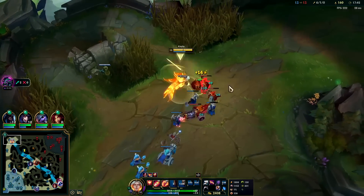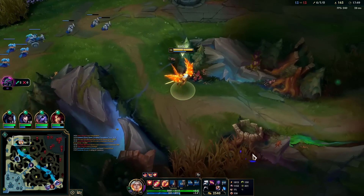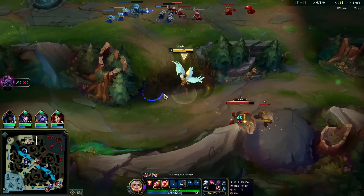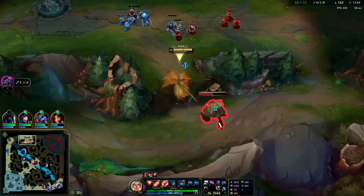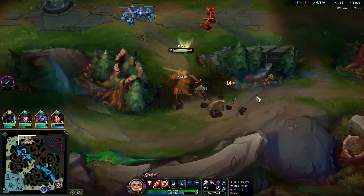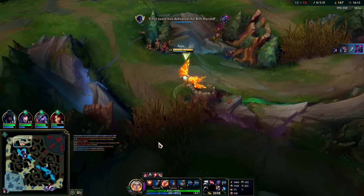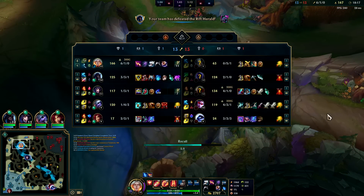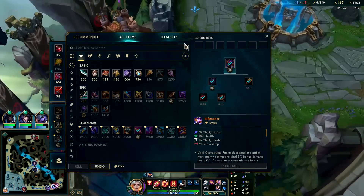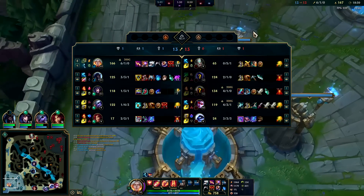I blew both summoners — that really sucks. I needed to keep a better eye on mid to know what was coming. We don't want to be dying — I can assert so much pressure on the map. I want to take her camps, stop her from scaling up. Get my passive full stacked — if this bush isn't warded and they step up, I can wreck them. Keeping herald away from Bel'Veth is huge — gives her massive gas tank on her rift crawl.